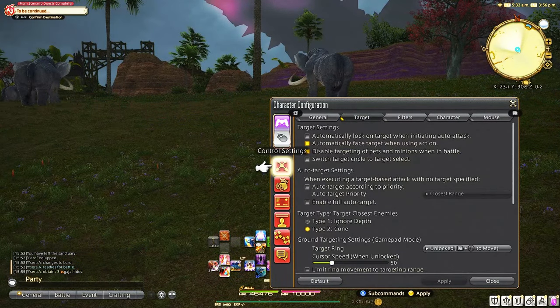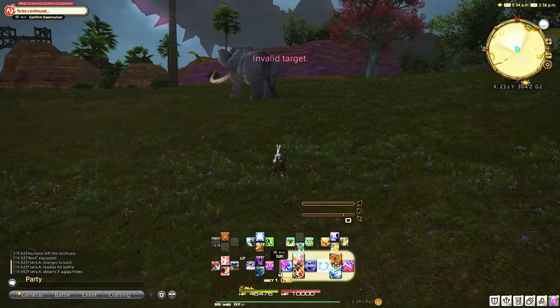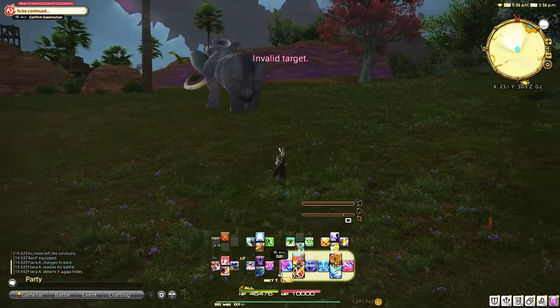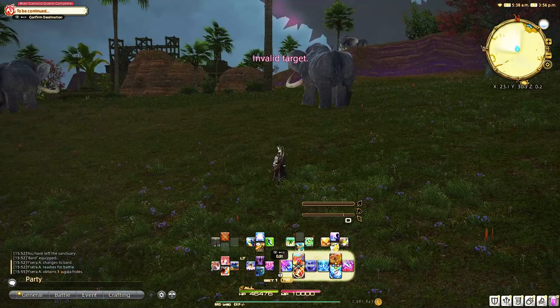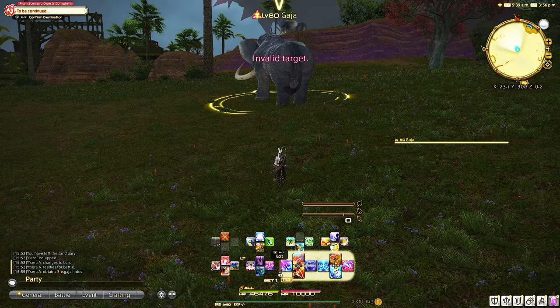When I go to settings and turn off auto target, you see that both options are turned off and I'm not targeting any enemy. When I press the button, as you can see on my cross hotbar as well as the invalid target popping up, I no longer hit any close target automatically. Essentially what controller players had to do was click on the target and then attack them.